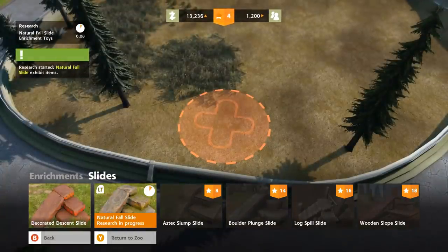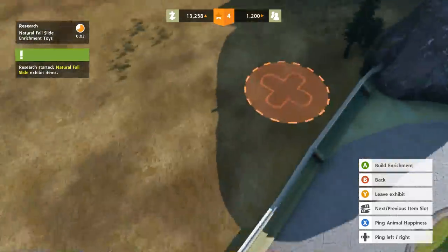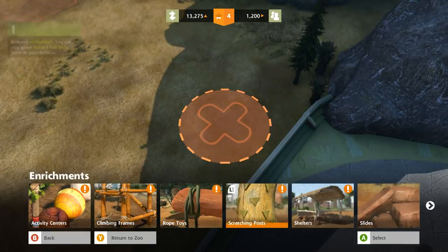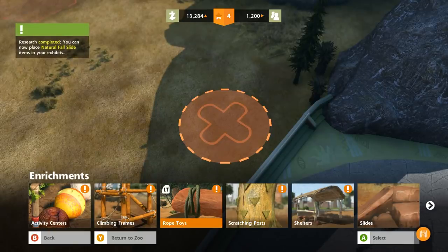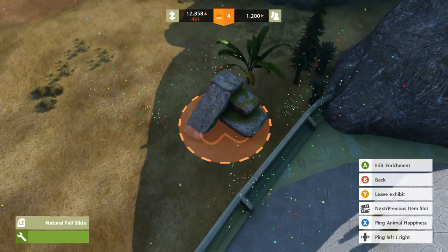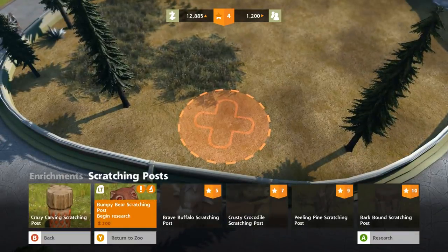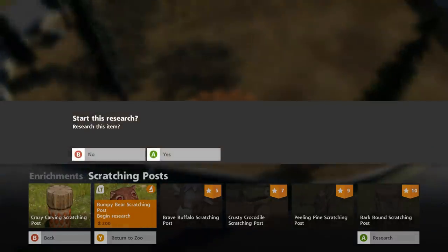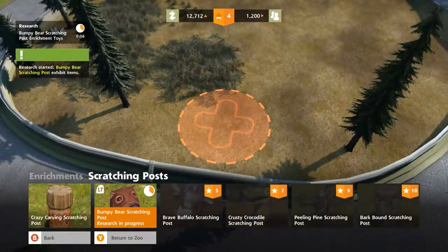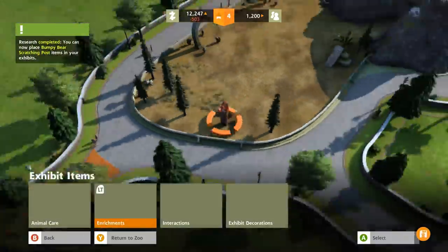We can do research on the natural fall slide - let's do that really quickly. While that's researching, let's figure out placement. I think I want the slide over here - the natural falls rock slide. And the bumpy bear scratching post - I want to research that too, because just imagine how cute it's going to be watching Cinnamon's son climb up that bumpy bear scratching post. That is going to be the most adorable thing.